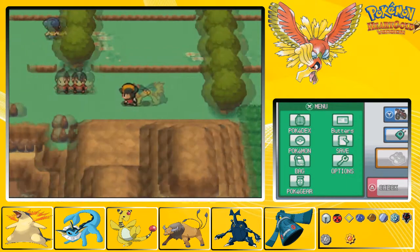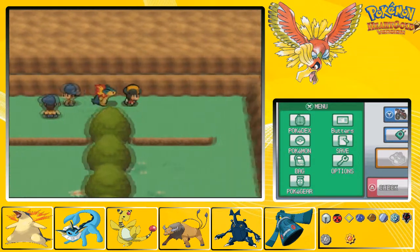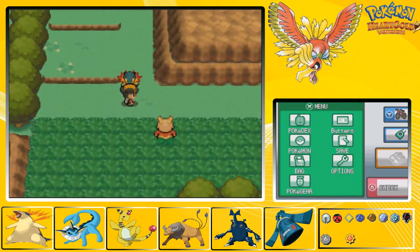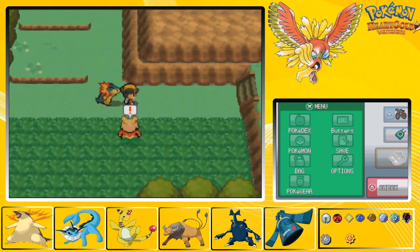Level 47 Electabuzz and level 47 Dugtrio. Actually not a tough fight if you take Dugtrio out right away - he won't use anything like Earthquake or Magnitude. The Electabuzz does use Discharge, so you gotta be careful - that's a very good move for double battles. Anyway, we've got some Firebreathers here, so that should be a fun one.